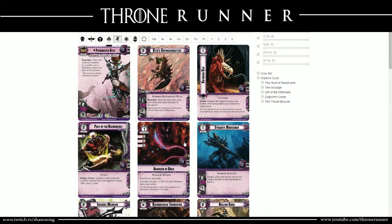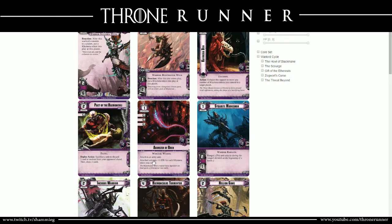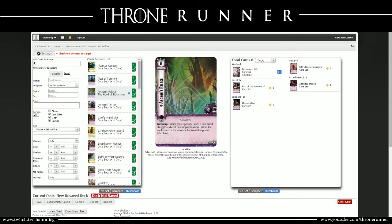The last signature card is the Agonizer of Bren, attached to an army unit. The attached unit gains 1 attack for each Chimera token you control. It's important to remember that it's not each Chimera token at this planet - it's any Chimera tokens out at all, period. Whether they're in HQ, Planet 5, Planet 2, or Planet 1, you're still going to get that plus 1 for all of them. So those are the cards that make up the signature set for Packmaster Kith.